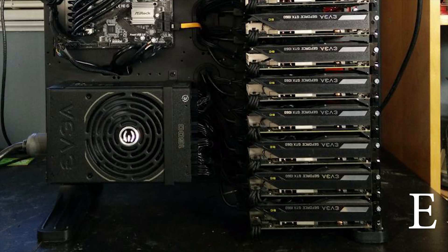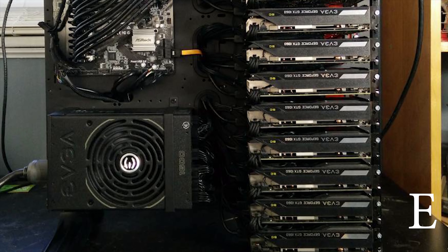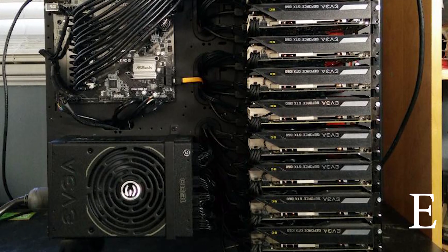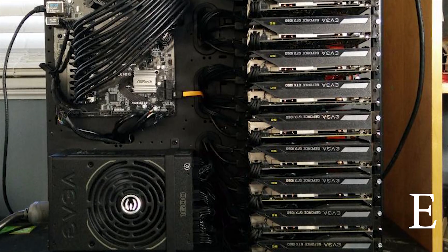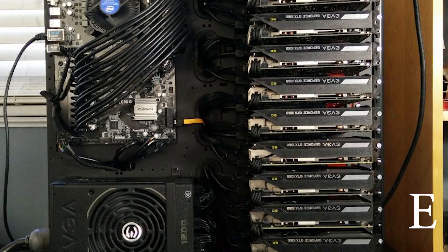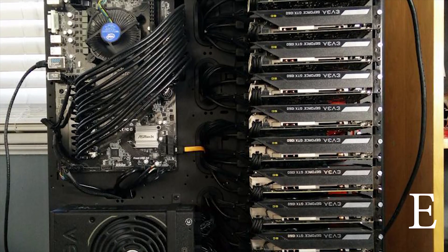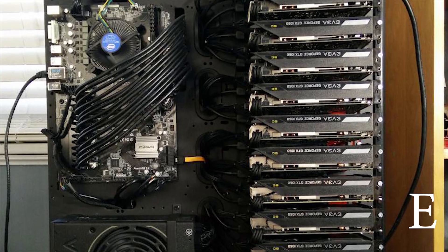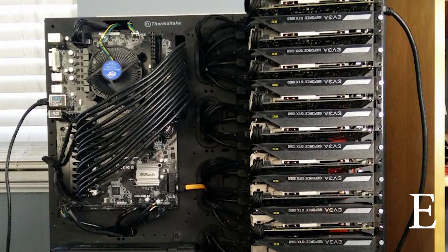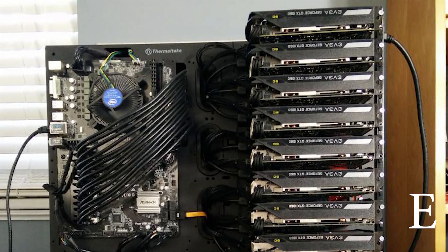Finally, we have Rig E — Othello by Alan. He's rocking the Thermaltake Core P5 case with modifications, the EVGA 1600W T2 Titanium power supply, an ASRock H110 Pro BTC+ motherboard, and 13 EVGA GTX 1060 Super Clock 6GB cards. He's got an HDMI dummy plug for headless operation and remote management, a Netgear HS110 smart plug for monitoring, and is running EthOS version 1.2.5 at a whopping 301 megahash per second.